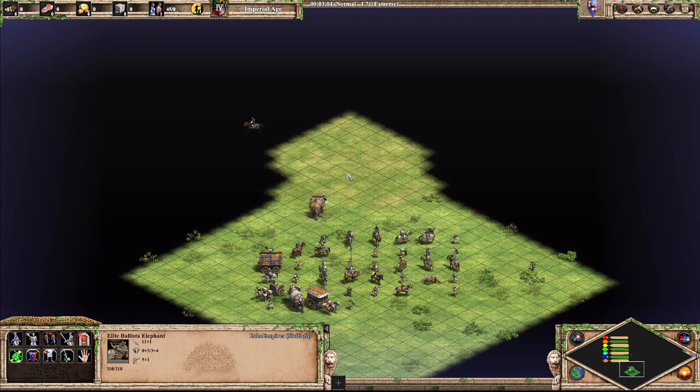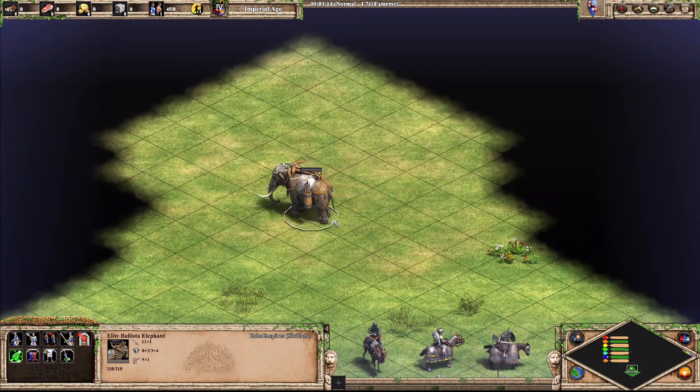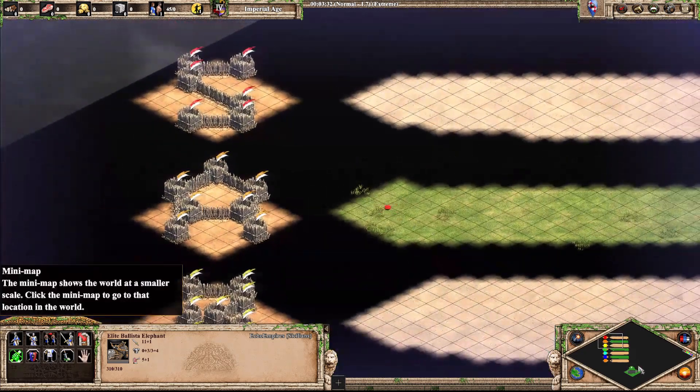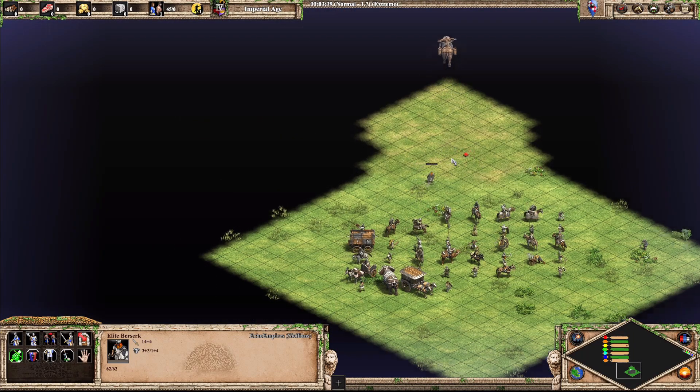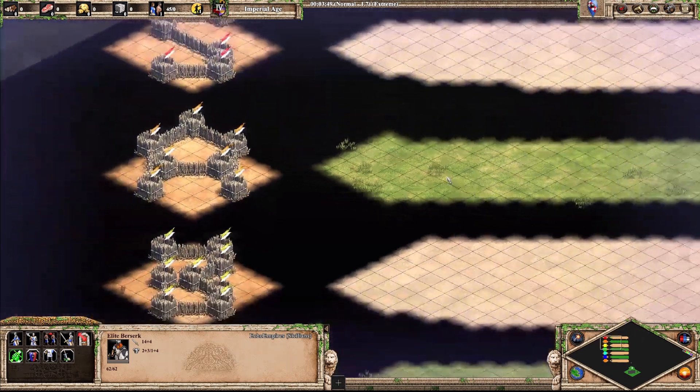Next up we've got the Ballista Elephant. As an elephant unit it gets a plus for me. It looks kind of cool — it's like a siege elephant unit, which is kind of cool — so it goes into A tier. Next up we have the Berserk. This guy also has a cape, although not as impressive as the Teutonic Knight. He's got a cool looking shield, so I'm going to put him into A tier with the elephant.